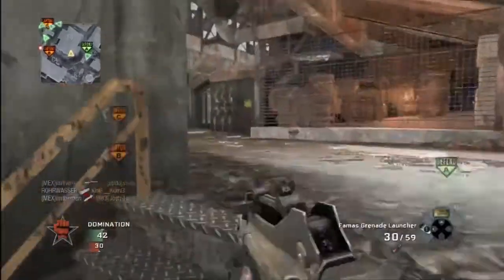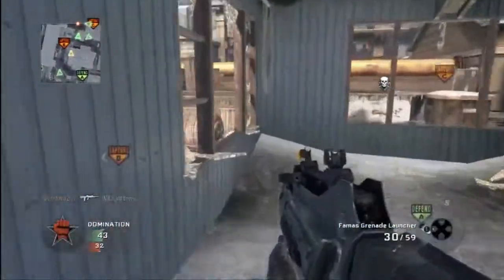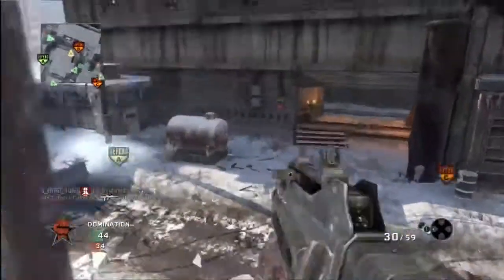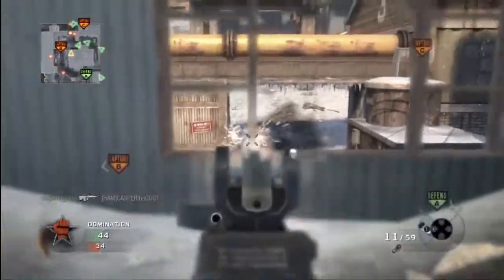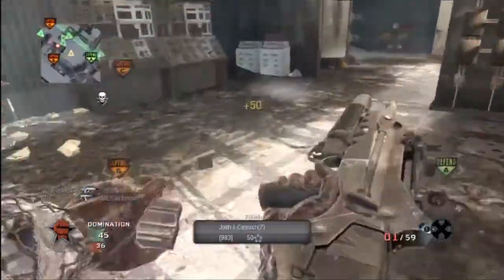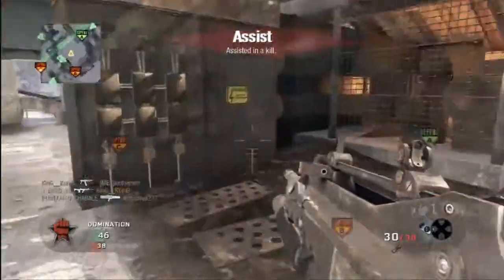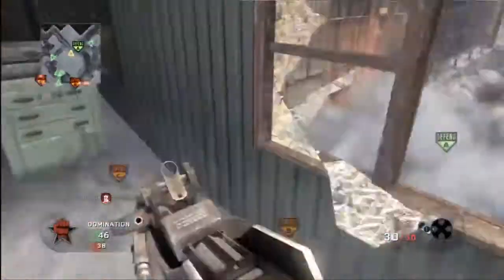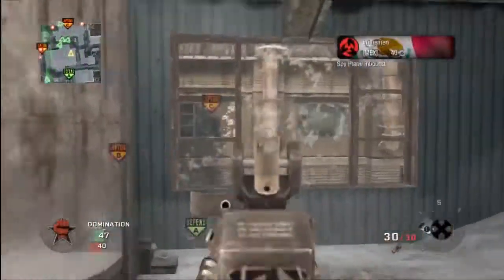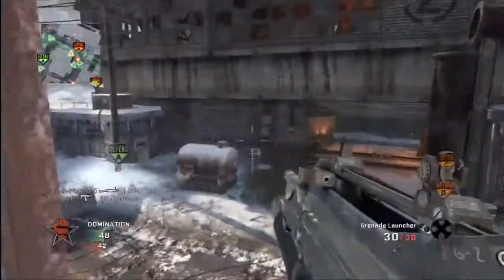You also aim down the sight a lot faster with the pro, which helps a ton especially with this FAMAS class. It seems to happen a lot in this game where you get almost jumped by a guy and you shoot randomly. This class is almost perfect for counteracting that — you can start straight firing right away and aim down the scope very quickly to get the kill.